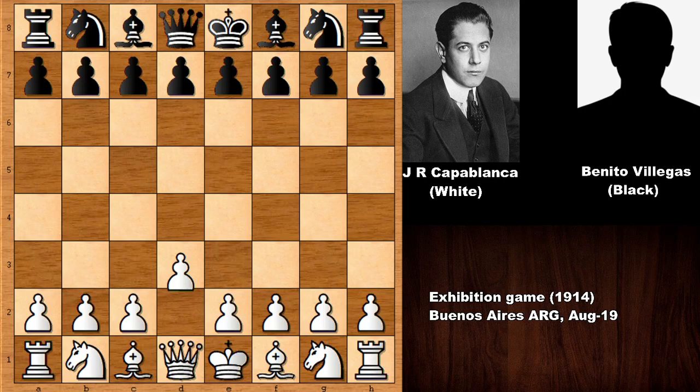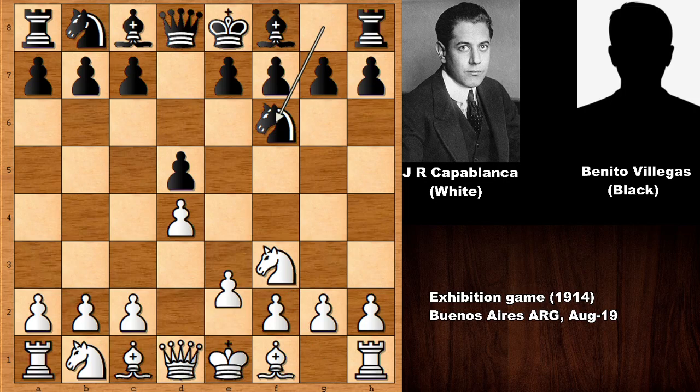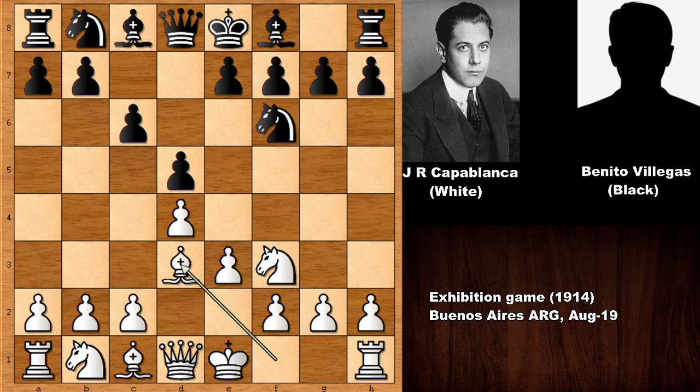The legend José Raúl Capablanca, who has the white pieces, starts the game with d4, d5, knight to f3, knight to f6, e3, c6, and then bishop to d3. This opening is actually known as the Colle System. Usually white also plays c3, and you will see the king's bishop and king's knight developed — king's knight on f3, king's bishop on d3. This is known as the Colle System.